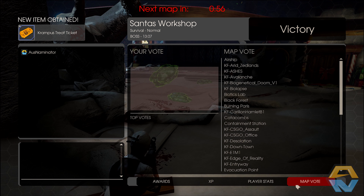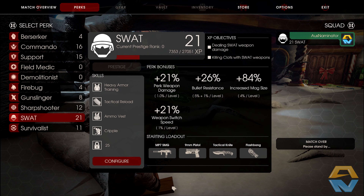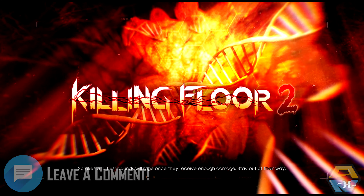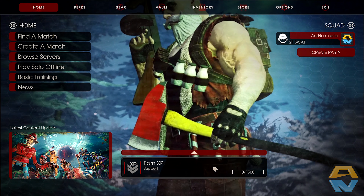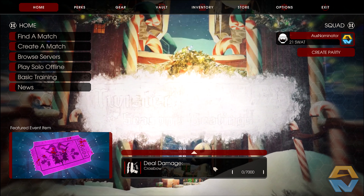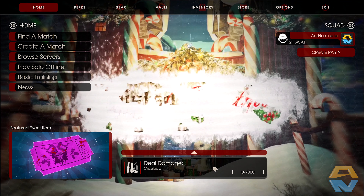That was a look at the new Santa's Workshop map in Killing Floor 2, part of the Twisted Christmas event. If you've enjoyed this video please drop a like and let me know your thoughts in the comments. If you'd like to see more Killing Floor 2 and other gaming and modding content, click subscribe and turn on notifications so you're notified when I post a new video. Thank you very much for watching, have a fantastic day and I'll see you next time!